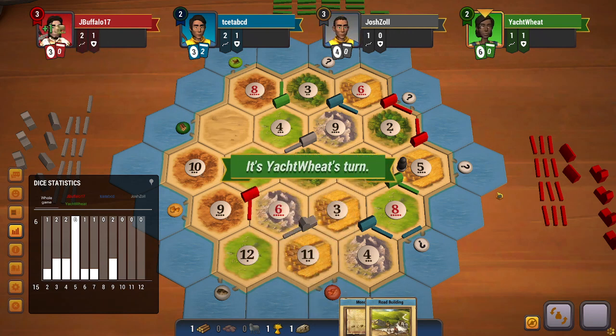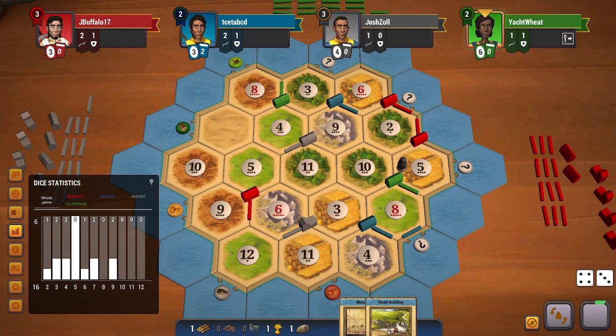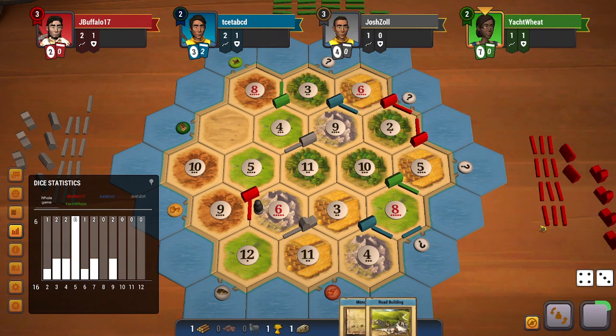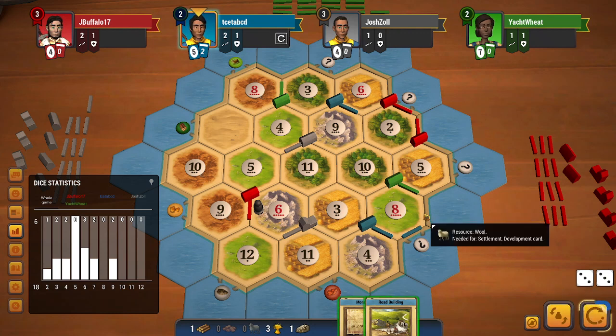Another five rolls. A seven rolls — I'm pretty sure the 6-wheat will be blocked. Green is still targeting red, which is very good for me, so I go there completely unblocked. A six does roll, and then another six rolls. Red has been very unlucky with these blocks. At this point I can play my road building and secure my 3:1 port by building two roads.